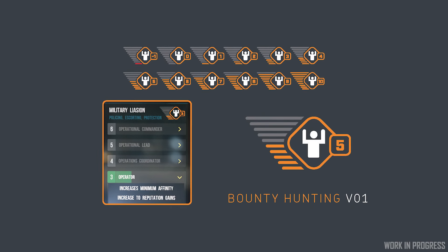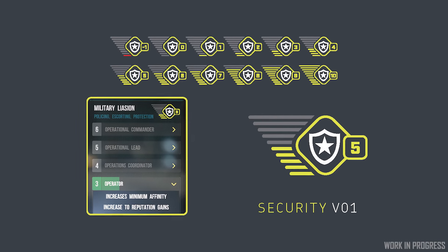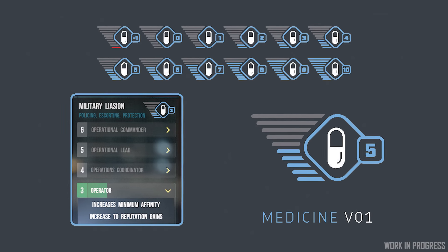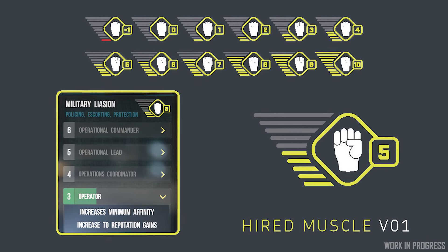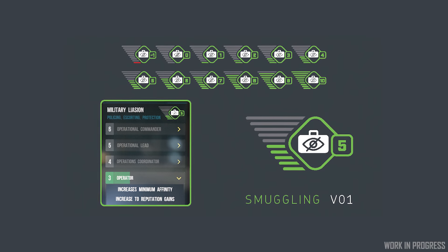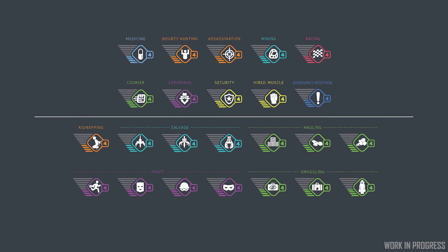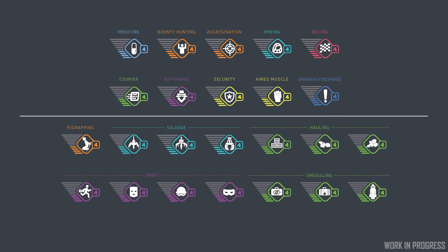Let's switch gears here. From bounty hunting to mining, from emergency response to racing to espionage and security, as the reputation system continues to grow and expand within Star Citizen, so too must the interface that represents it. Explorations are underway mapping out the representative icons for some of the various mission-type career paths currently in development for the Persistent Universe. In a recent sprint, icons for several more reputation paths were proposed, including kidnapping, hauling, smuggling, and theft. These aren't the full array of possible reputation paths, just a few that the UI team is currently making icons for. I can already tell that some of you are a little too excited to build your reputation in kidnapping. And it bothers me.